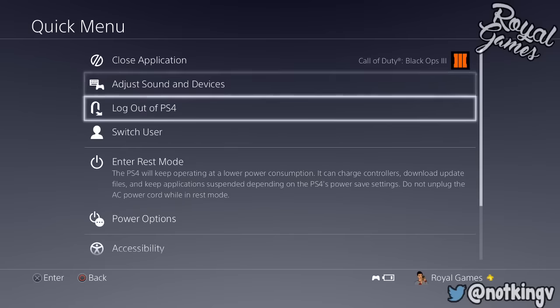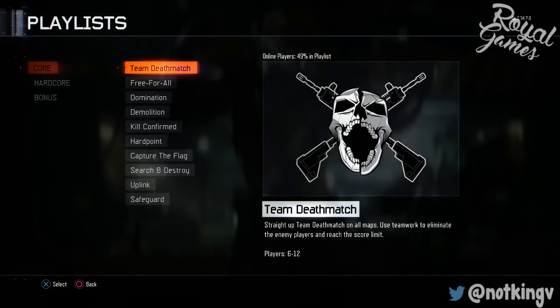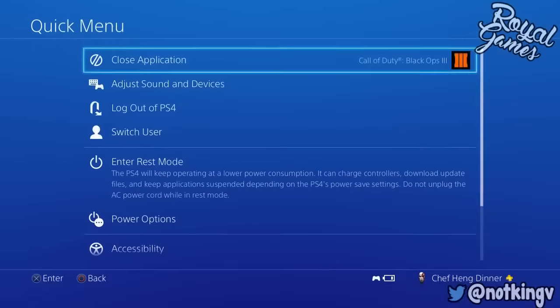Now log into your prestige master account and go to multiplayer and go find a TDM game. Once you find a team deathmatch game, you want to simply back out of it right when it says searching for players. Back out of it all the way to the main menu where it says press X to start.